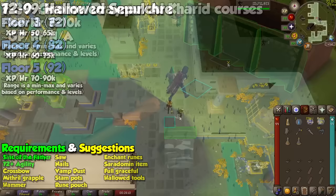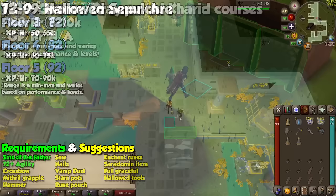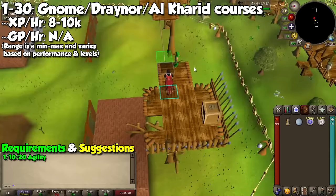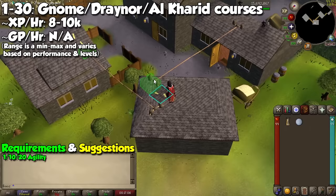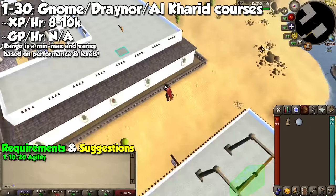For alternative methods, we will start at level 1. If you wish to start getting Marks of Grace as soon as possible, do the Gnome Agility course from levels 1 to 10, then go to the Draynor Rooftop course from levels 10 to 20, after which you will go to Al Kharid and train at that rooftop course until level 30, and then follow the previous path. I don't really recommend this because it takes way too long, and you'll get a ton of Marks of Grace at the Canifis rooftop course regardless.